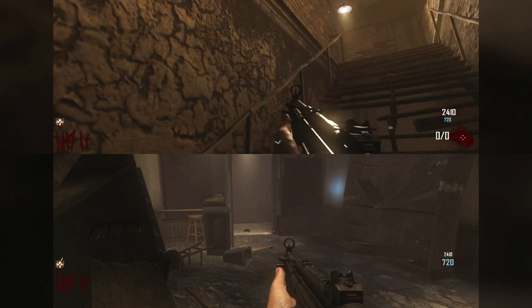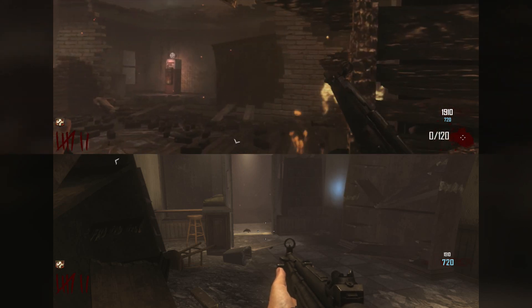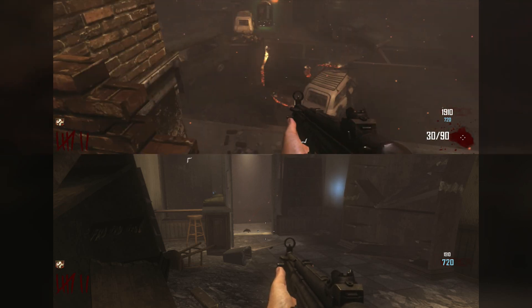The player up on the top near Jug will get most of the points because you can shoot through this window. I'm just going to end this round really quick.